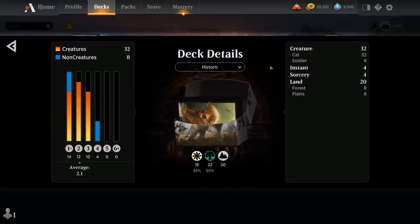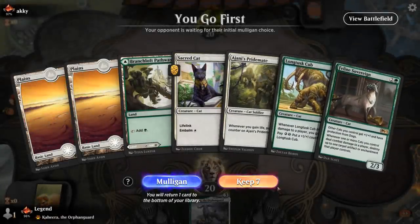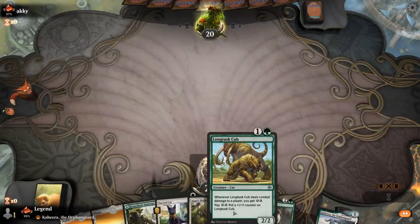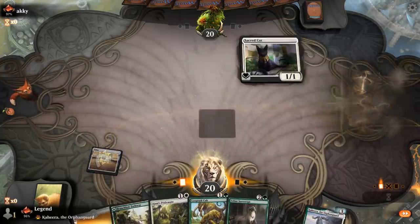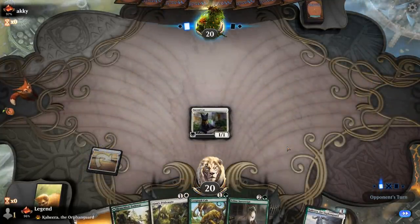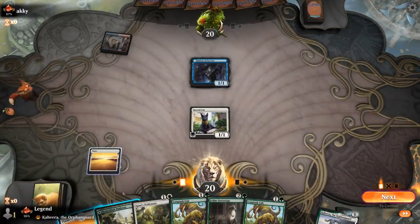That's our deck — now let's jump into some games. We're on the play with a fine hand. Could go for turn one Sacred Cat and potentially grow the Pridemate, or try to snowball the Longtusk Cub. Having Kahira as your companion often makes the opponent think you're on a blue-white control deck without creatures, which can affect their mulligan decisions.